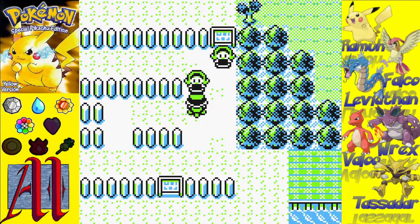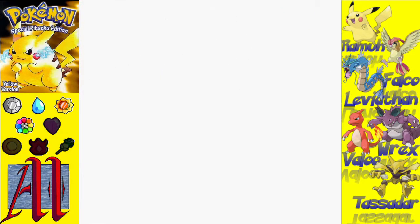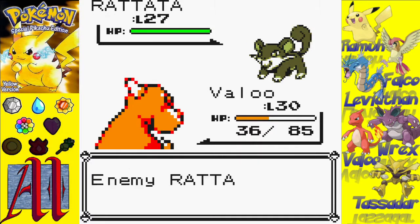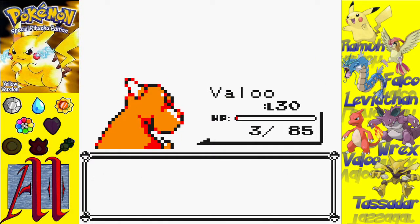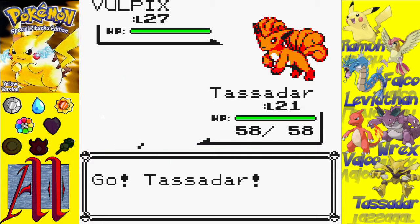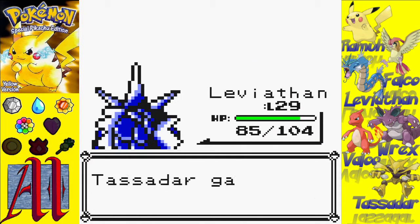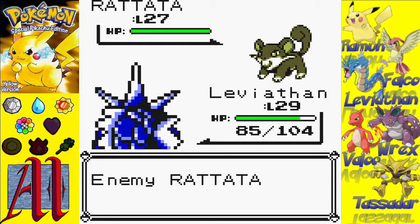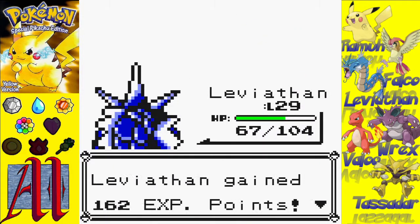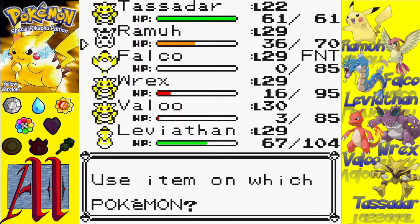Obviously not something you would do for competitive play, but EVs in Gen 1 are kind of weird. There isn't the 512 limit like there is in future games — you could literally get bonus stats in everything. The only encounter that will actually give you EVs in everything is fighting Mews, which obviously doesn't happen too often. But other than that, you can just max out stats if you wish. I think any Pokémon traded to later gens are kind of retrofitted to the new standards.